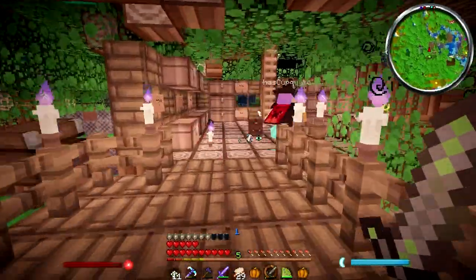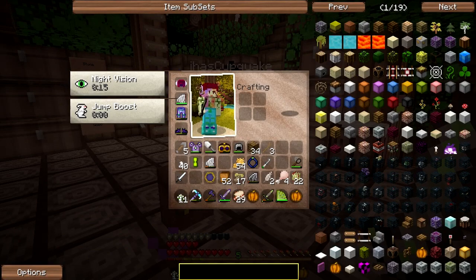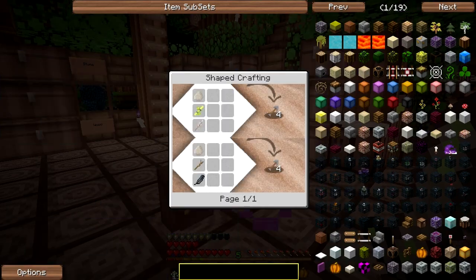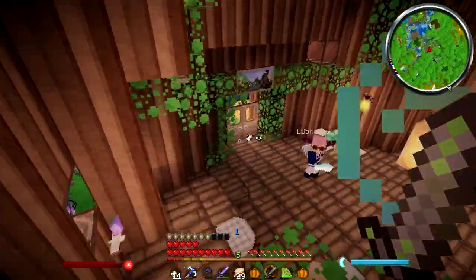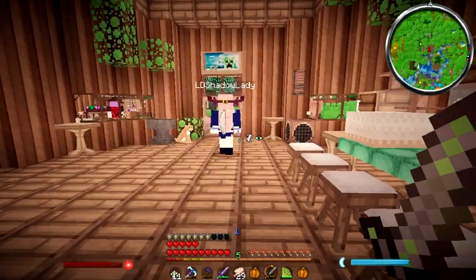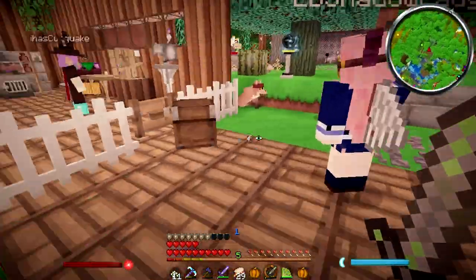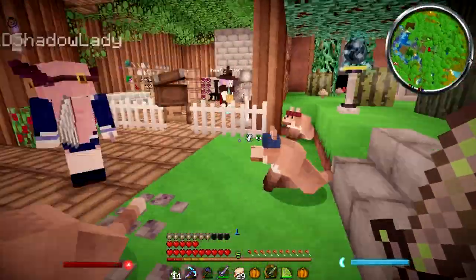Maybe I could put some string on it and have it spin while we're carving our pumpkins. I can't think of anything else Halloweeny - maybe skeleton heads but I don't know how to get those. People kept telling me to put redstone down like blood - that was one of the biggest suggestions I got.